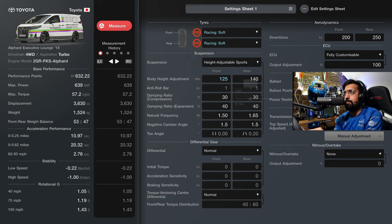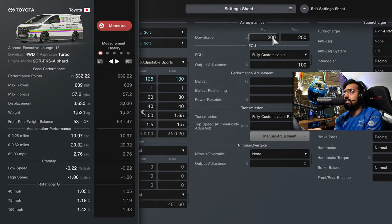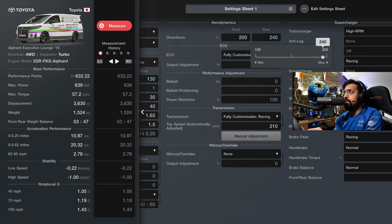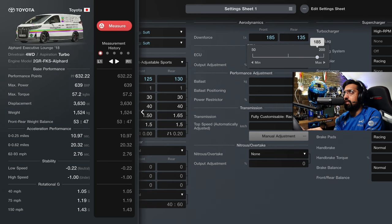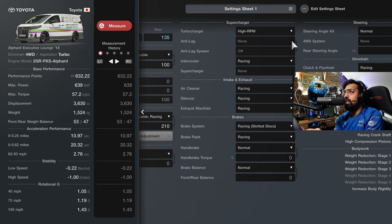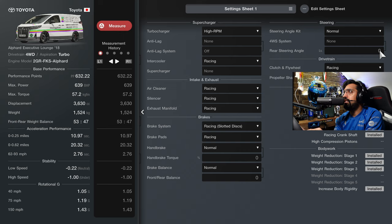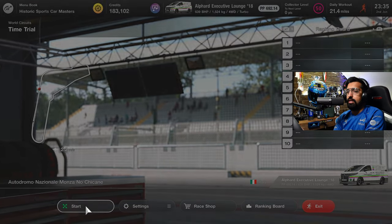At Monza, I'm changing the tires to racing softs and going to slam the whole thing down with a slight rake. ECU and everything is good. For downforce we actually probably want to go minimal here at Monza - I might regret it, we might not have enough downforce for the corners. We didn't get the carbon prop shaft in the end - maybe I'll regret leaving that performance on the table. Let's see how we're going to do.